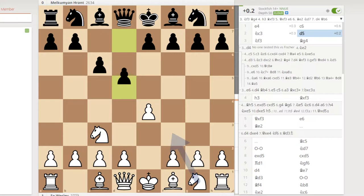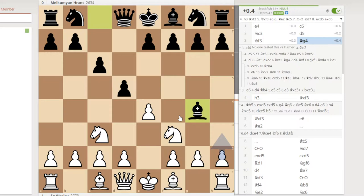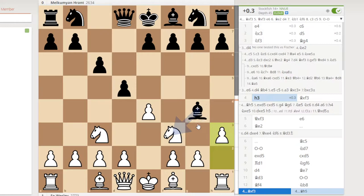So we start with e4, then we have a c6 reply, and then c3, and thereafter d5. Already we can see that it's a little unusual — normally I don't really like to open up this file for black. But since these are champions in chess, you can only question them and see how it goes. The computer is suggesting this move and that's exactly how he played it.